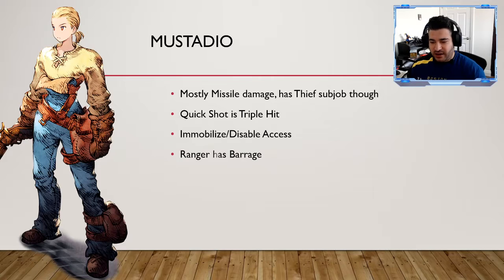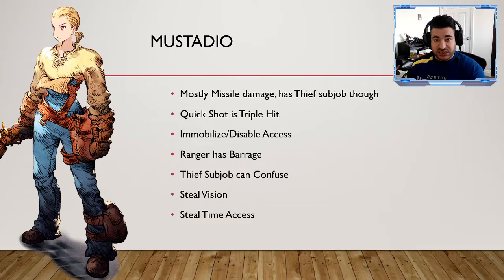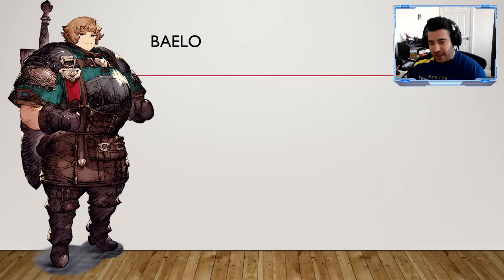Mustadio I was initially excited to use — he doesn't get a ton of use in the game. But he's mostly missile damage and I honestly don't know if there's enough damage with that, especially since he lacks external teammate buffs like missile attack up. His Quick Shot is a triple hit for chaining, he has disable access, Barrage for some AoE, and importantly does have Steel Time access — so there might be some use there. But the rest of his kit is rather lackluster.